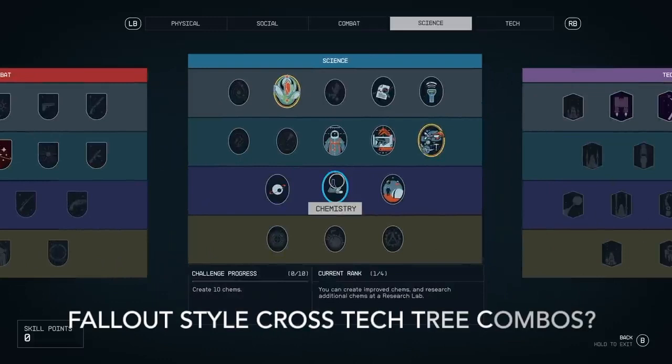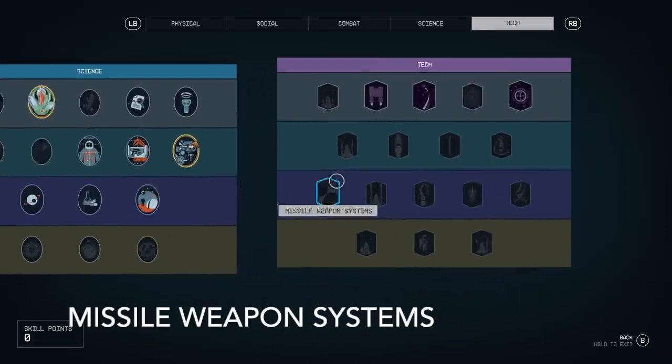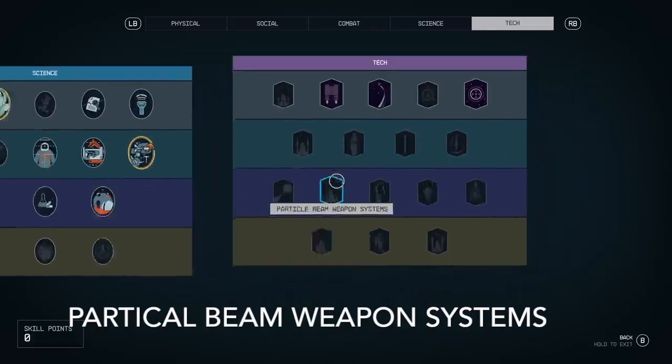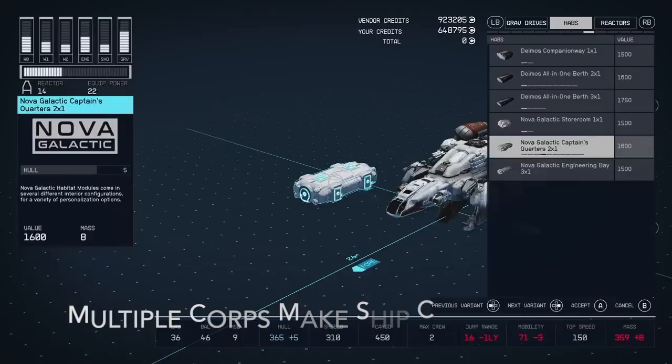It does seem like there's going to be some Fallout-style crossover on the tech tree combos — like you might need Chemistry in order to do Ballistics, that sort of thing. There's also missile weapon system technology, particle beam weapon systems, and robotics — all upgradable and used in combat.